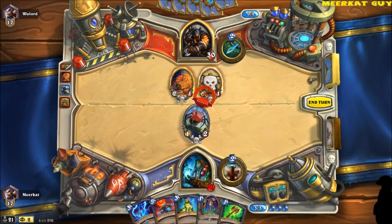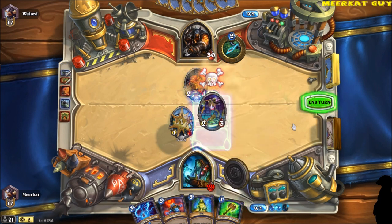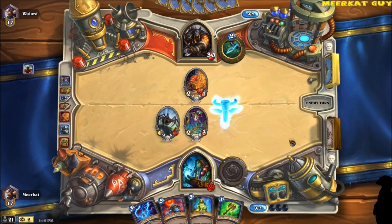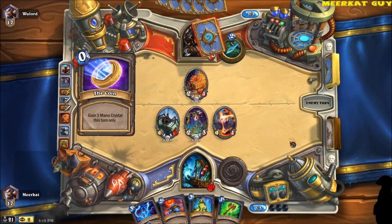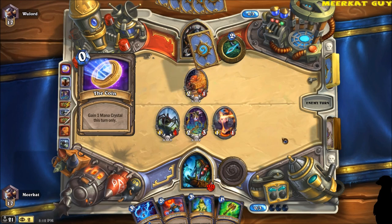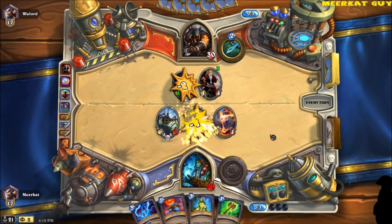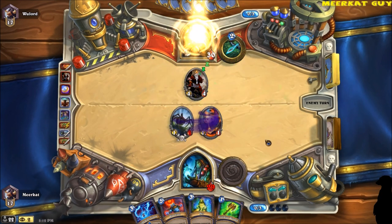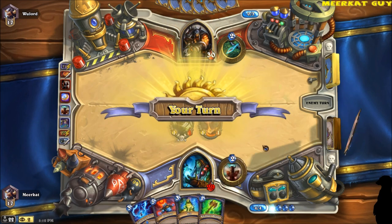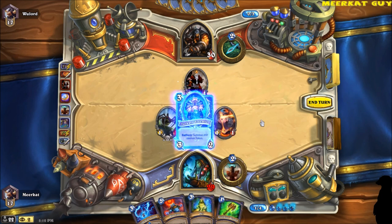Turn 1, I got nothing. Turn 2, I drop down the haunted creeper, get rid of the web spinner, drop down the zombie chow, and drop down a totem. In this particular type of deck, you want to get as many totems as you can because you have a card that will buff your totems to do plus 2 attack. You want to make smart trades — it's not all about board control or all about face. You've got to make smart choices, know when you need to trade, and know when you need to hit face.